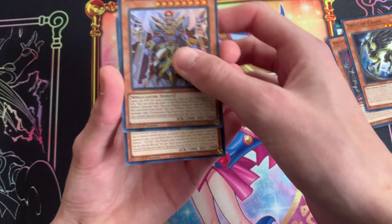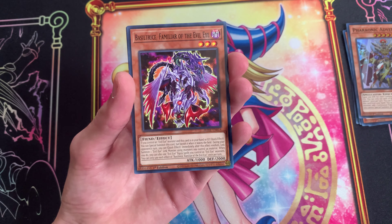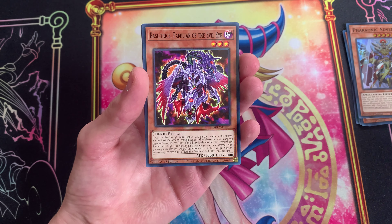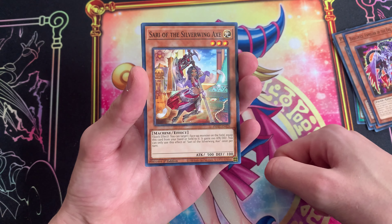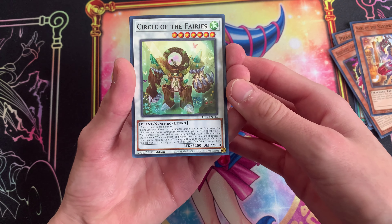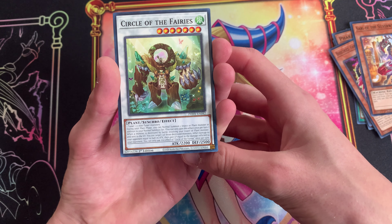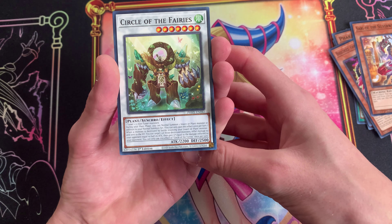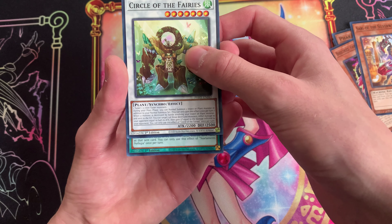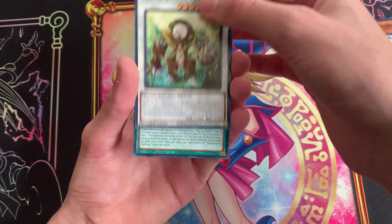You cannot special summon for the rest of this turn, but it's not bad — if you're running a bunch of continuous stuff. Circle of the Fairies: during your main phase, you can normal summon one insect or plant in addition to your normal summon — oh, that's actually kind of sick. You can check one of the... oh I like this card!